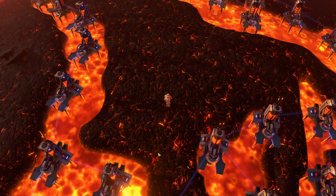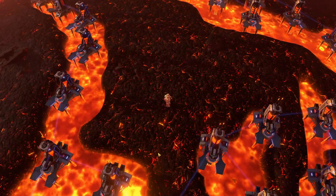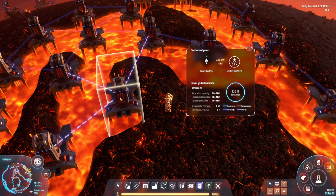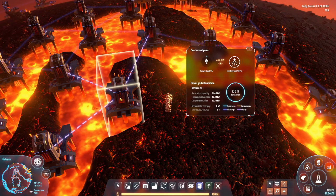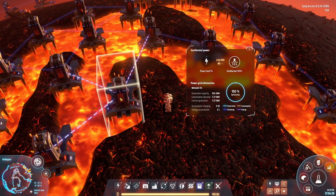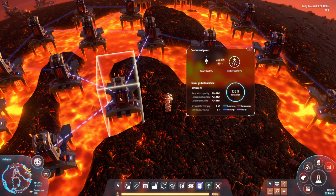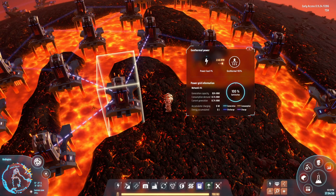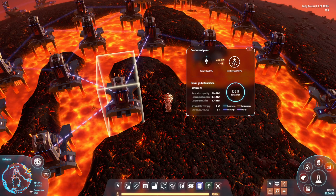We need to check how much power we are actually getting from this — and spoiler alert, it is actually quite a lot. We have 824 megawatts of stable free power. Considering the solar domes on our other planets are generating like 400 or 500 MW with quite a lot of solar panels, I'd say 824 MW without using the domes for any power — just the lava — is pretty good.